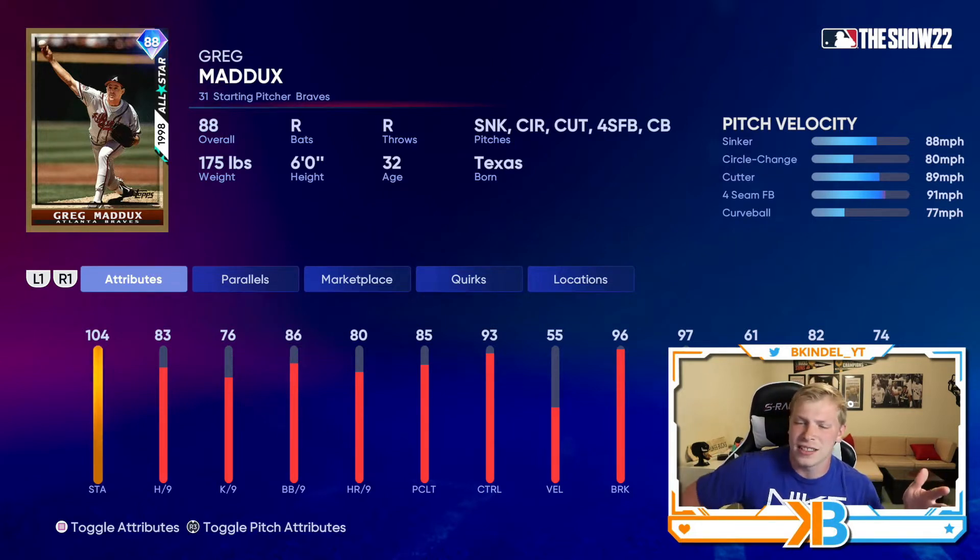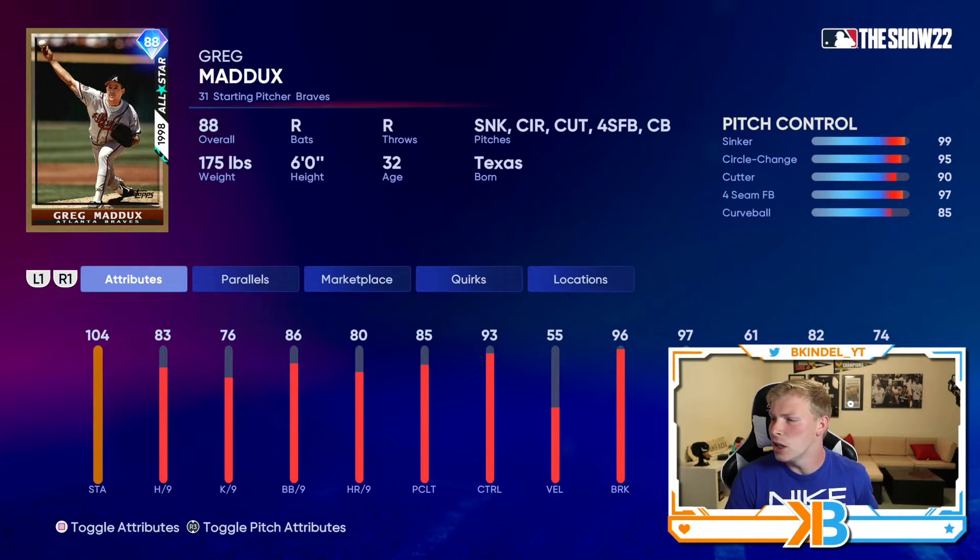The higher overall Greg Maddux cards are usually really good. He's got good stamina, but the hits per nine is terrible. He does not throw very hard — only 88 miles per hour. He fields his position very well, and pitchers are brick walls on pitches up the middle. Great pitch repertoire and his control is always really good — 99 on the sinker. He's going to dot people up, but with how slow he pitches and the low hits per nine, he's not going to make anybody's team. Still, it's another card you can save. When the event ends and his price goes up, you can sell him or keep him because eventually he'll go into the big collections that come out towards the end of the year.